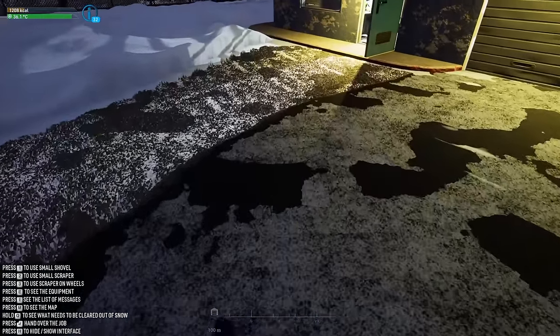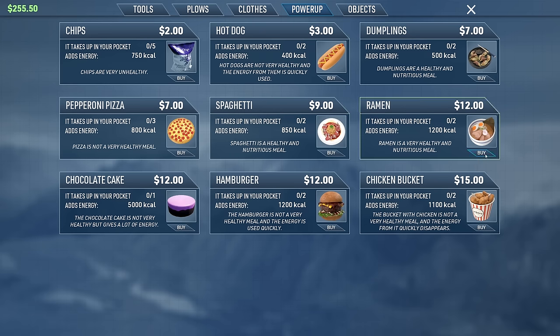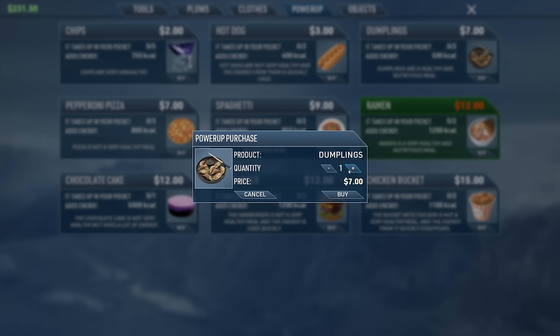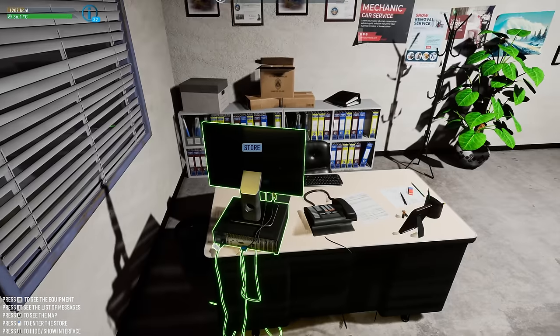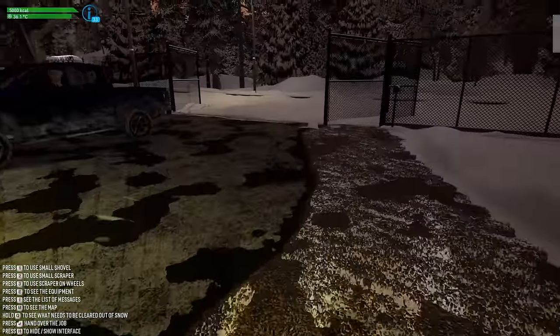I'm really really slow. Let's buy some stuff — we need power-ups. Ramen — that's 1200 calories. I'm going to buy two ramens, two dumplings, two hot dogs, two spaghettis, two burgers, two buckets of chicken. This should be enough. I'm going to eat two whole buckets of chicken and a couple of hamburgers to get me back in the game.